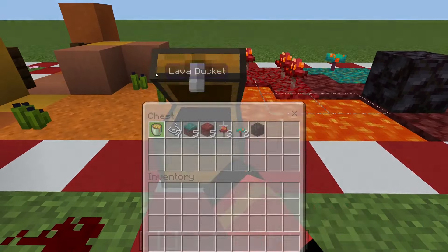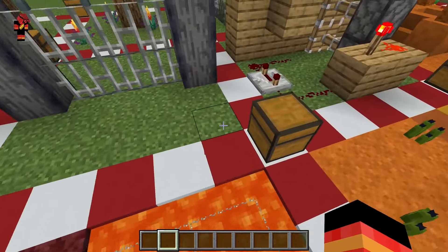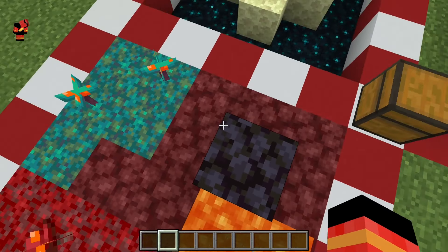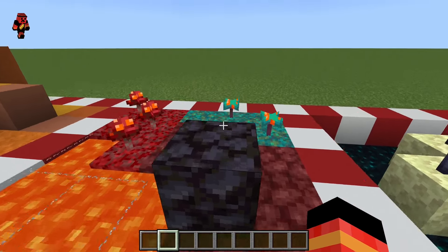Nether scene — these are the materials. It has a lava pool and a bastion structure here. I tried to make it look like a bastion, but I'm not totally sure it did.